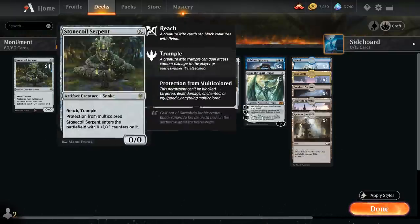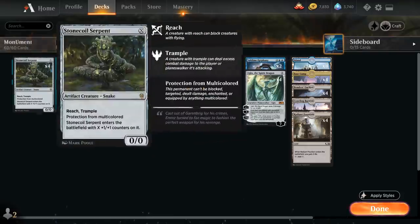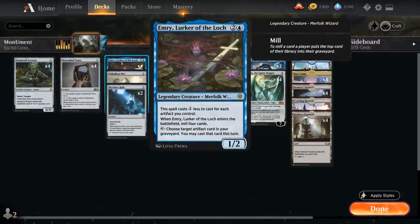So let's take a look at the entire decklist. At one mana we can potentially play a Stonecoil Serpent for one, which sets up a turn two Emery. We can also play Stonecoil later in the game for large amounts if we have a Forsaken Monument out to help close out the game. We can even play Stonecoil Serpent for X equals zero if we have Forsaken Monument in play and it will still enter the battlefield as a 2/2 — especially relevant with Emery getting it back from the graveyard.